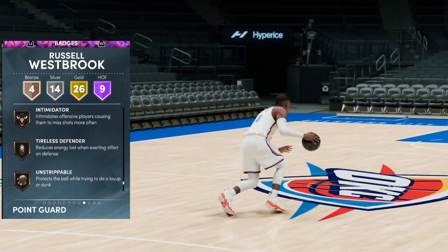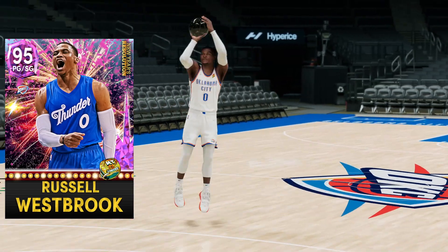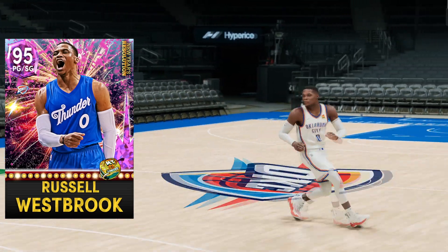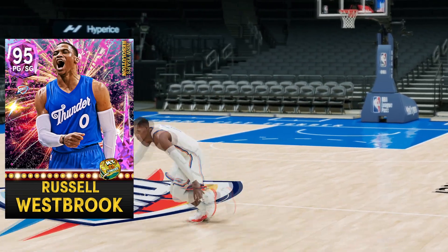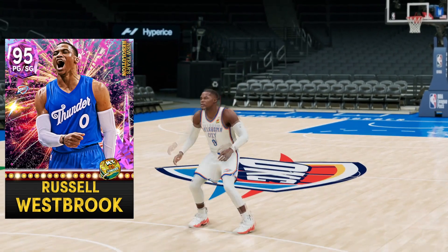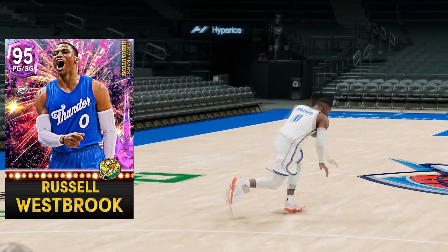Four bronze badges are clamps, intimidator, tiles defender, and unstrippable — not bad at all. Comparing this to the other Pink Diamond Westbrook, this New Year's Resolution set version has very slight upgrades across the board and is definitely the one you want. They're virtually the same price, so if you're a Westbrook fan, pick him up — he's eligible for the new limited weekend.